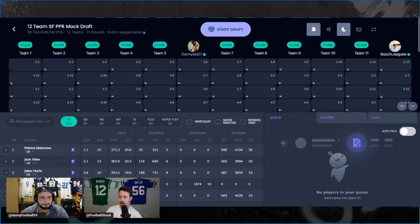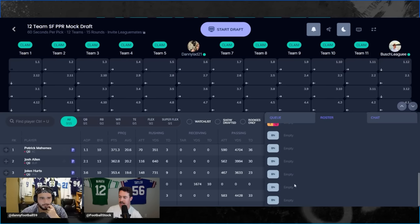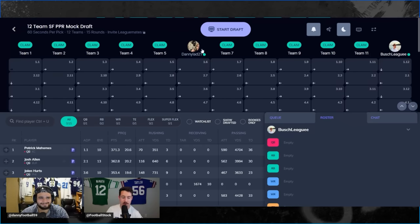We are now into the mock draft. It is a super flex mock. Starting roster spots: you can start up to two quarterbacks with the super flex, two running backs, two wide receivers, two flexes, standard PPR format. I was drawn the twelve spot and Danny was drawn the six spot. Danny's probably going to be in territory where he gets one of those elite quarterbacks. I'm probably going to be in a spot where I potentially need to reach or punt the quarterback position by taking value elsewhere.